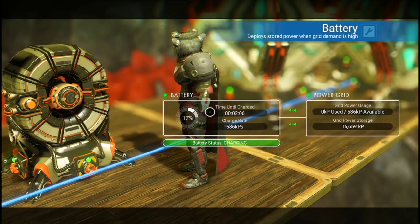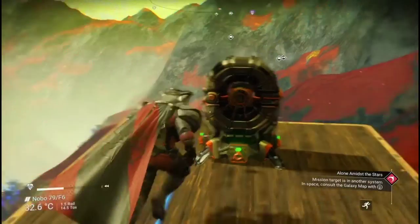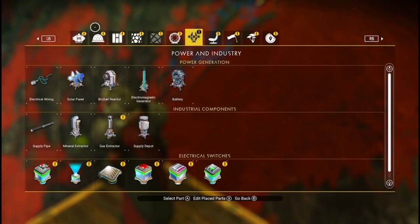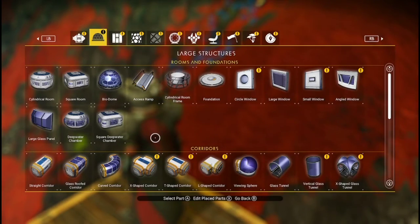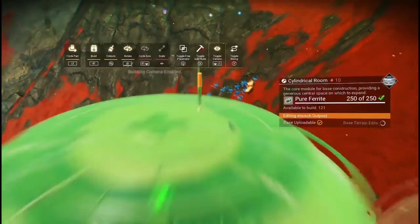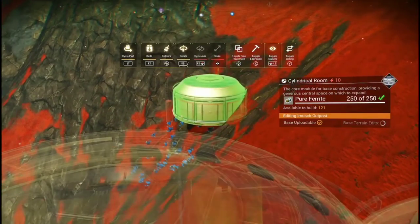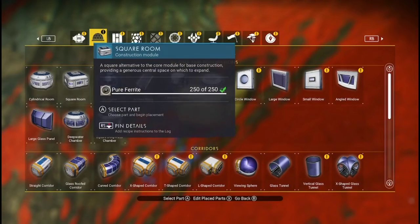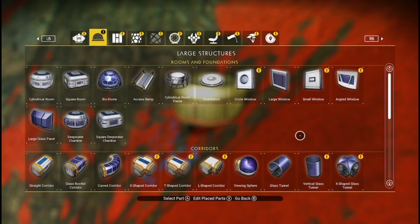The power is building up now — can you see? If you put loads of batteries down you can create a massive power station. A lot of people run electromagnetic hotspots directly from the hotspot itself, but you can also do it through batteries. I do it through batteries because that's how I was taught.